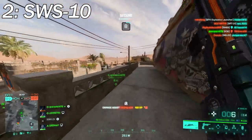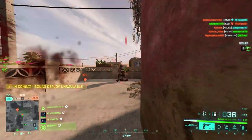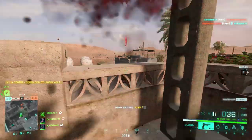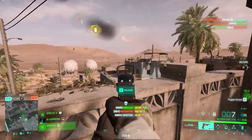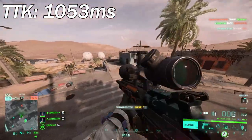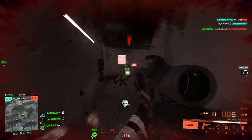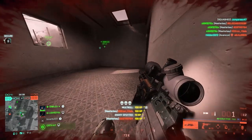At number two we've got the almighty SWS-10. The reason why the SWS is so popular in 2042 is because it's a middle line for every quality a sniper rifle can offer — it's fast but not the fastest, accurate but not the most accurate, low bullet drop but not the lowest, and muzzle velocity is decent but not the fastest. The TTK is 1053 milliseconds, which is a massive jump from the GOL Magnum — a difference of 342 milliseconds, which is insane.